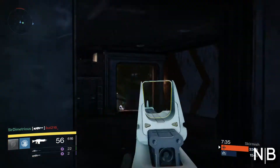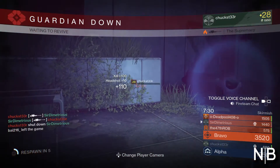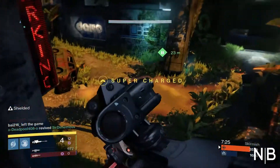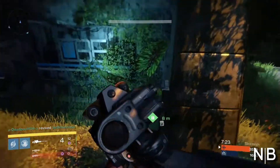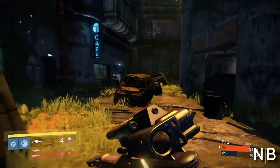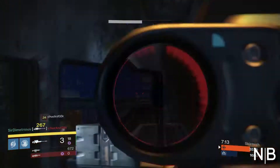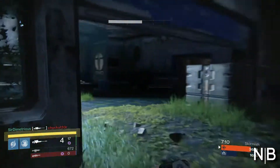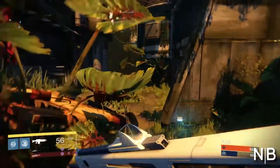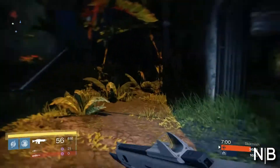Moving on to sniper rifles, the exotic you're going to want is the Icebreaker because it can regenerate bullets over time, which is very valuable in a raid — it was really good in the last one. For the legendary sniper, you want The Final Boss, fully upgraded. You can purchase it from the Crucible Quartermaster for about 150 Crucible marks. It's solar damage and can get a six-round magazine, so it's a solid choice.